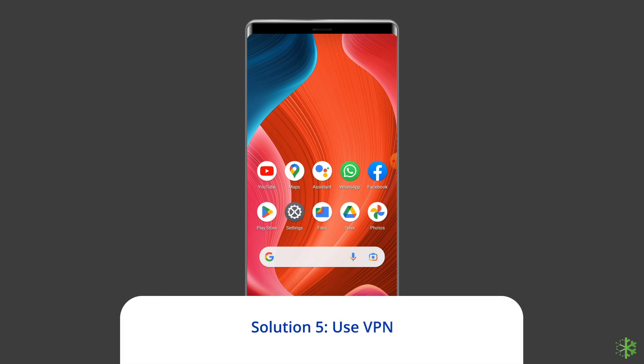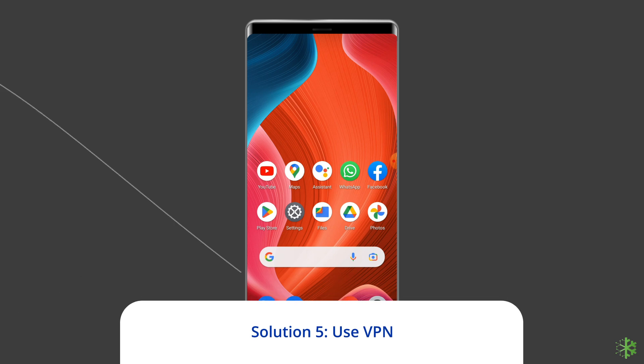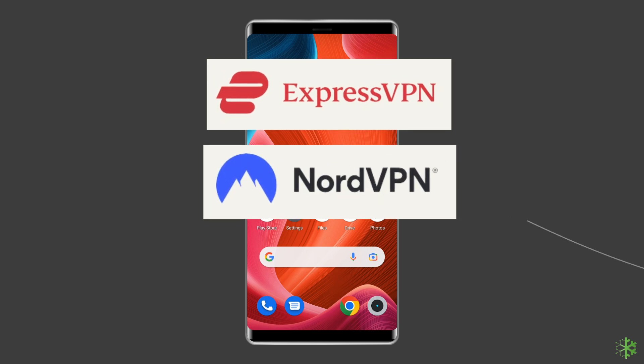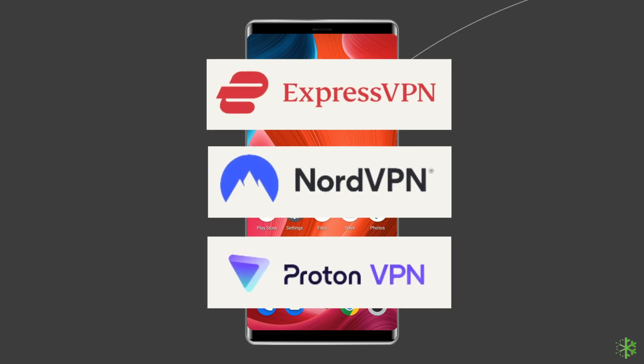Solution 5: Use a VPN. There is a high chance that you are trying to log into the game from a restricted area, which is why you are getting the BGMI Server is Busy Restrict Area Error. To deal with the error, try using a good VPN for Android such as ExpressVPN, NordVPN, ProtonVPN, etc., to connect securely to the game.